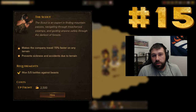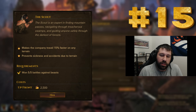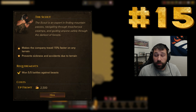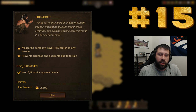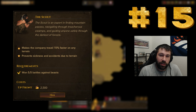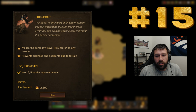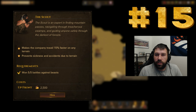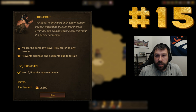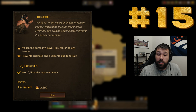Number 15 is going to be the Scout. The Scout costs 2500 crowns. He allows your company to travel 15% faster on any terrain and prevents sickness and accidents due to terrain. Here's the truth: most people play with mods. I use a speed-up mod and a pause mod, which does somewhat defeat the Scout's purpose. But setting mods aside, the Scout is great for getting away from enemies pursuing you — you're 15% faster at all times.